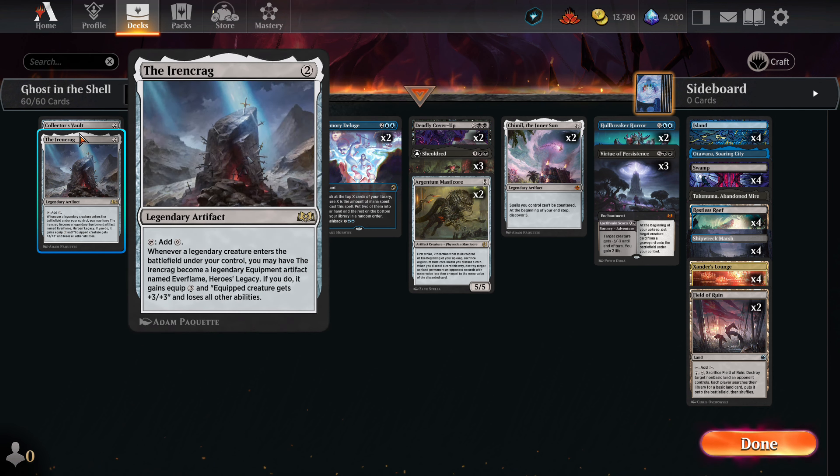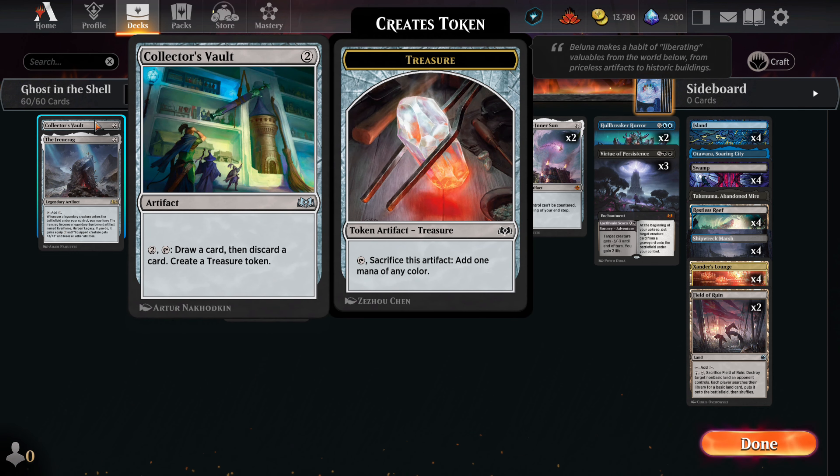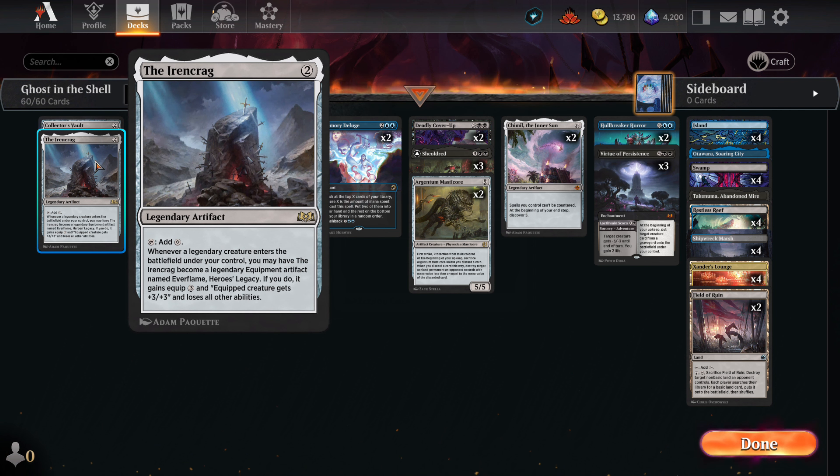We start with a pair of artifacts that each help us ramp to our more mana-intensive cards. The Collector's Vault helps us fill our grave with permanents, something that is critical for one of our key cards. Not only does it help us filter through our deck, but it will generate a treasure token with every activation. The Iron Crag is a solid two-mana artifact that ramps us. It is legendary so we only have one in the deck. Its ability to change into an equipment can only be triggered by Sheltred. It's rather rare that we'll want it as an equipment, but that possibility is there if we need it.